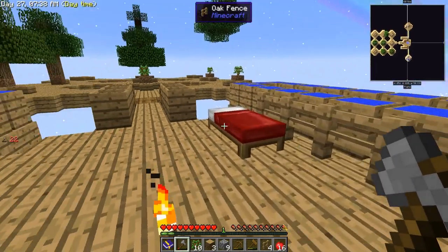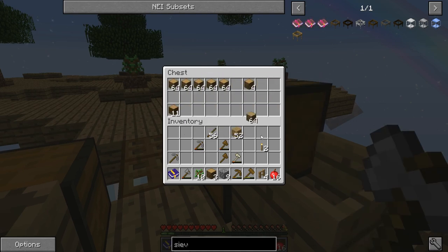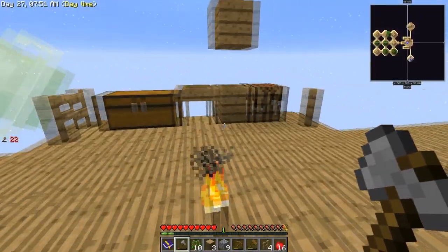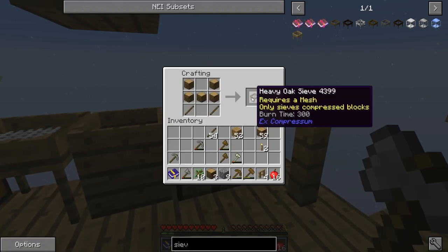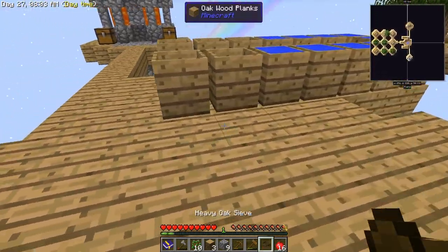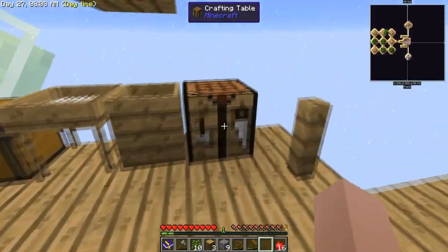We just need the logs - grab the logs out of here. I've been trying to sort things out: oaks on this side, wood on the other. We'll put the heavy sieve on this side and make a normal one for the other side. There's the heavy, we'll make a normal.